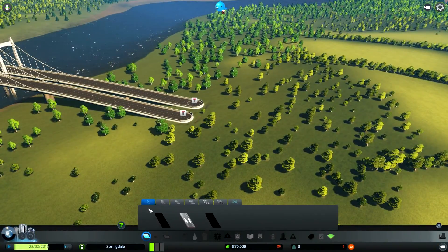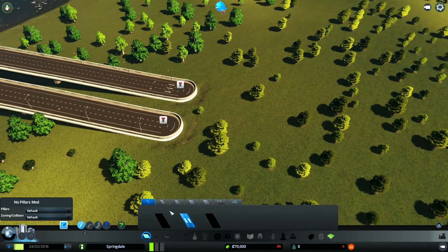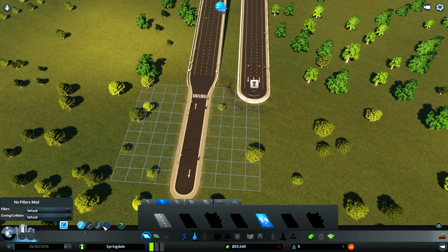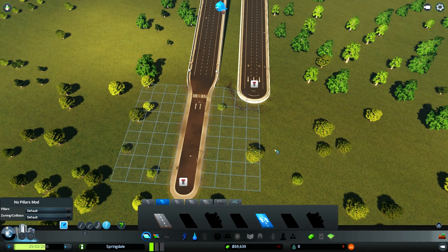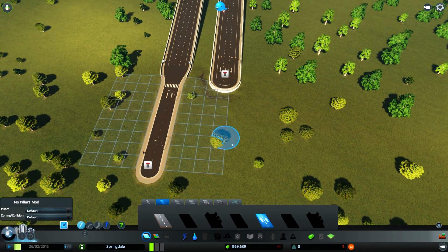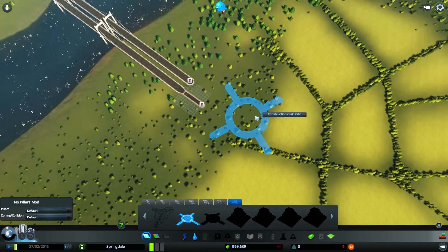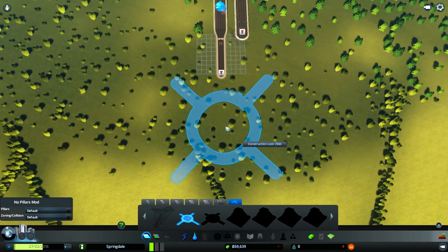Obviously first things first, bringing across the roads. There's been another update since I last played and they've got these new tiny roads which I've never seen before. We are obviously playing England style, so that means driving on the left. Just bring that around there — we now have this one-way street, and recently I've started using a lot of roundabouts because roundabouts are just the king.